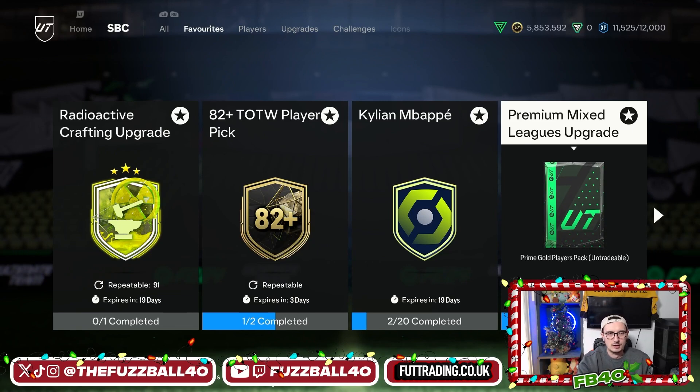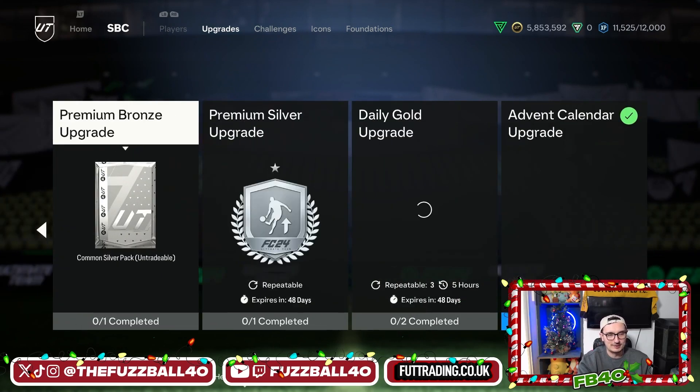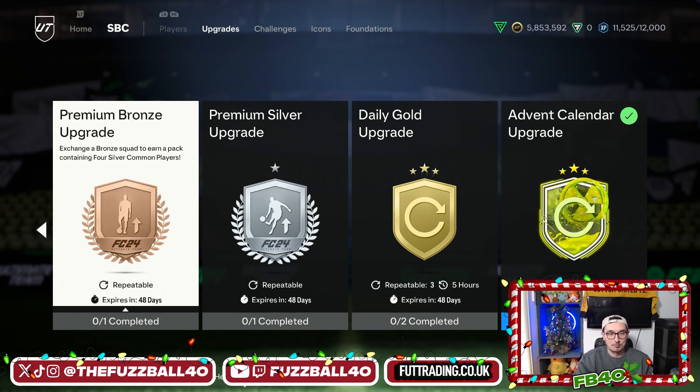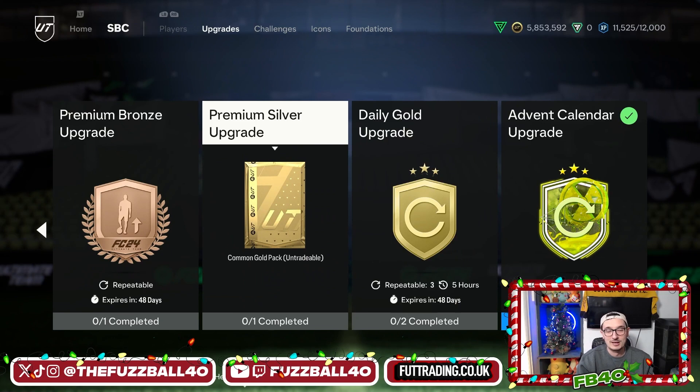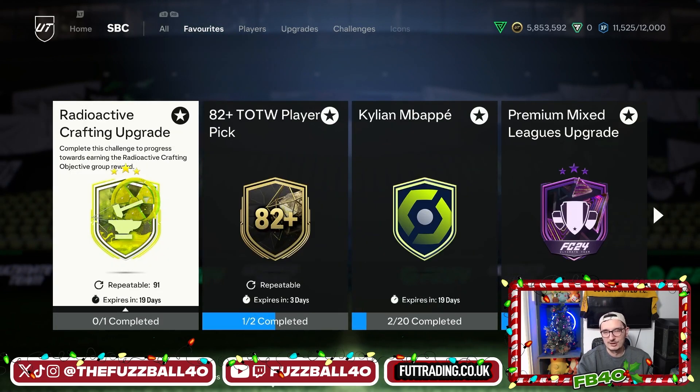EA also dropped some insane upgrades yesterday - the premium bronze upgrade and the premium silver upgrade. For your normal two silvers you now get four in the premium bronze upgrade. Admittedly they aren't rare, they're commons, but you're getting double the amount. In the premium silver upgrade you're getting five common golds rather than three. It is unbelievable how much you can craft and grind on this game. These premium bronze and silver upgrades are here for 48 days, and the radioactive crafting upgrade is here for another 19 days.